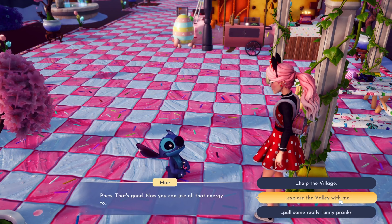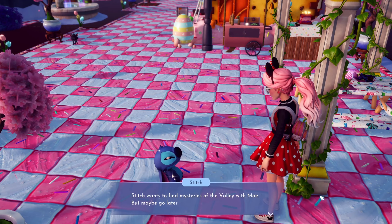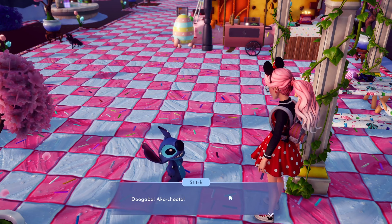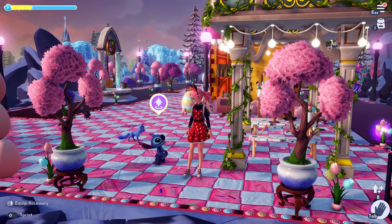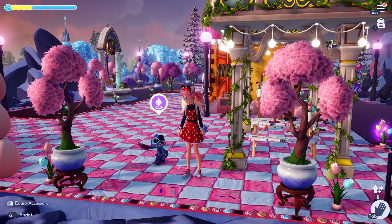I give Stitch his freshly brewed coffee — he drinks it all! He's not sleepy anymore! Stitch says he wants to find mysteries of the valley, but first he'll use his energy to help Wally with gardening. 'A Very Sleepy Stitch' quest completed! On screen will take you to Stitch's friendship level four and Stitch's hobby. Like and subscribe — thanks for watching!